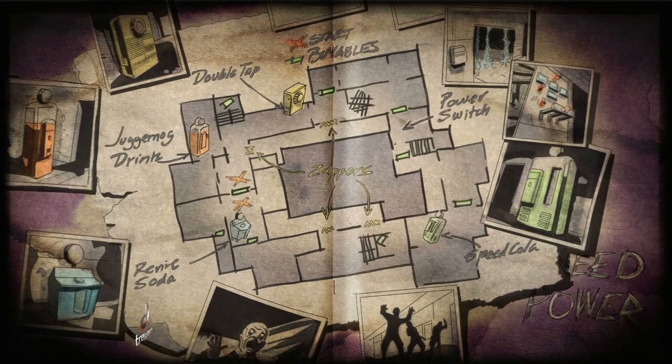Welcome to Zombie High, a weekly series where I teach you the solo strategy to use in all of the Call of Duty Black Ops and Black Ops 2 zombie maps so that you can get to the high level on zombies. This week we're going to be playing the second zombie map, Verrückt. Let's get started.